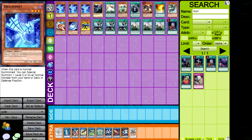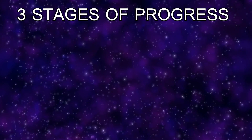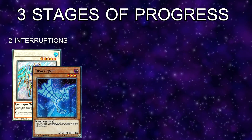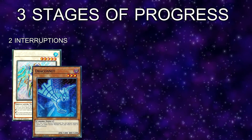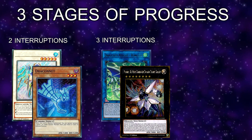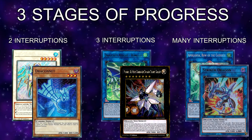But how are we going to get there? Are we doomed to playing second until we open all of these cards? No, and I'll show you. If we strip the combo down to the bare minimum, this is what you get. Removing every card we already have, it turns out we're not missing that much — which brings us to the three stages of progress. Stage one involves Deck Mommy and Draconet, ending on two interruptions plus resolving a Sayuja. Stage two involves Romulus and Number 38 Hope Harbinger, bumping that to three interruptions including a Sayuja. Stage three is Striker Dragon and Apollosa, where we can make the full board.